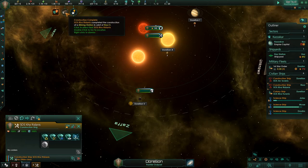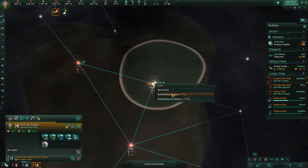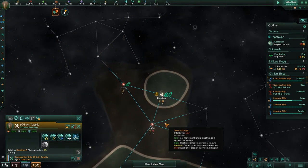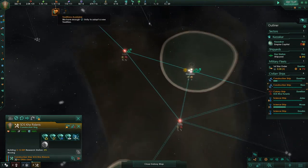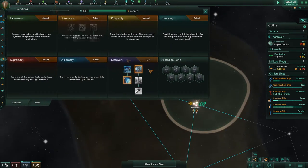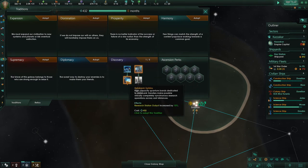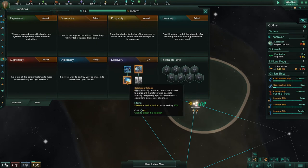While examining the logs, I have no idea how we have the linguistics to understand any of it. Just build mining stations and research stations. More traditions — science division data uplinks, research station output increased by 10 percent. We aren't close to any scientist level caps yet, so let's get the output.